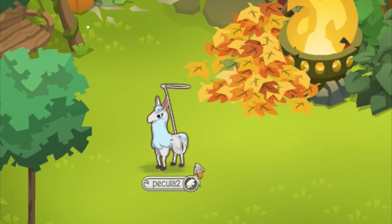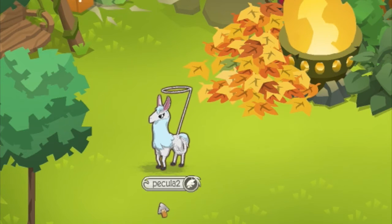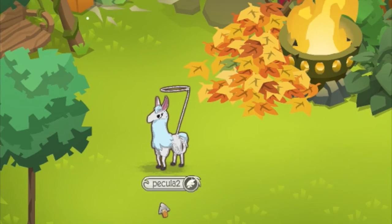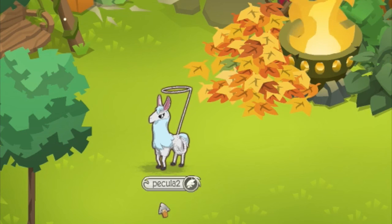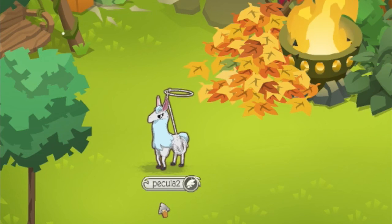I suggest you really try it, it's really cool - it's basically giving you free items. Unfortunately, the llama is only available for members. AJ has a serious issue - they really need to make some non-member animals, not with diamonds, just with gems. Anyway, see you guys next time, bye!